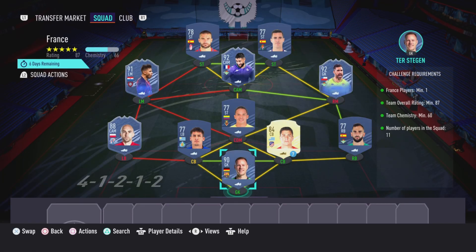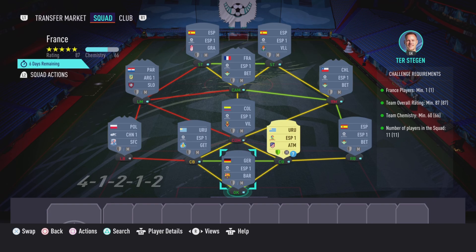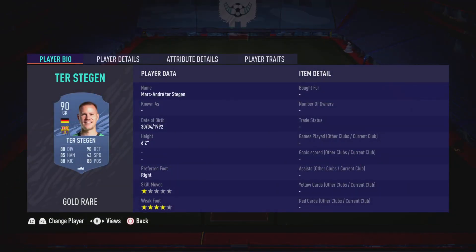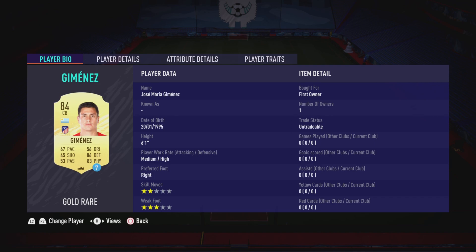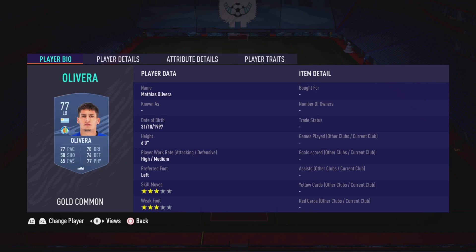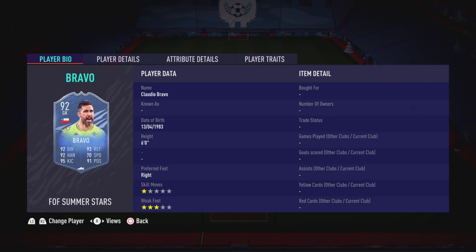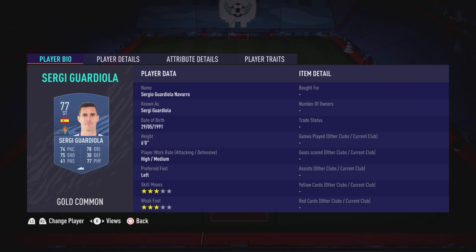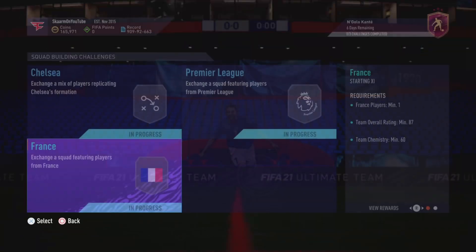Now moving on to the final section, which is going to be the France section — the most expensive section. It's going to cost you guys 125,000 coins to complete. No loyalty required, as you can see, even though the right center-back does have loyalty, it does not affect this SBC whatsoever. And that is the SBC completed.